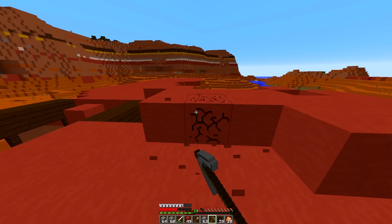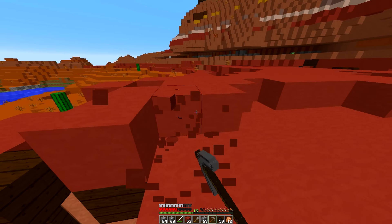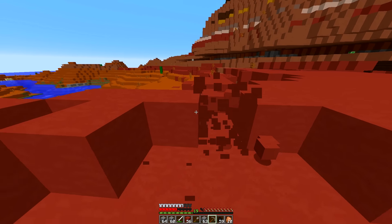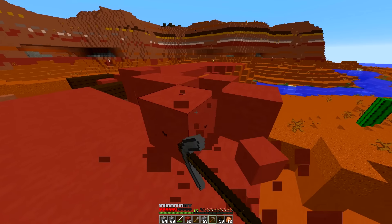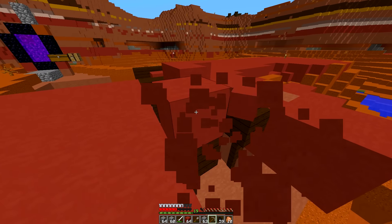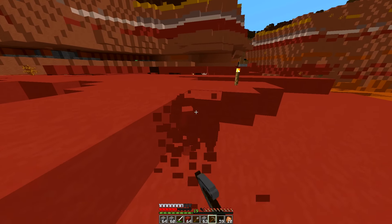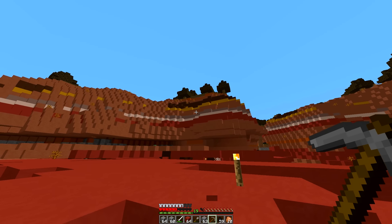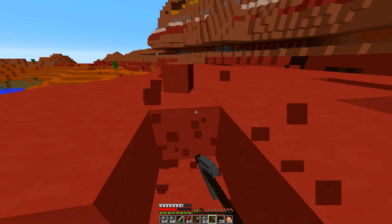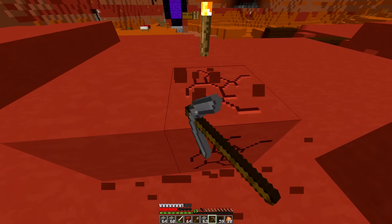It wasn't actually too long ago the last time I was here, and we don't need too much of this so we won't be here too long. The only bad thing is I only brought a stone pickaxe — I don't know why, I normally have iron in my inventory. It's a little inconvenient because it takes a lot longer, but luckily we don't need too much. We were actually here not too long ago getting our orange stained clay for our sign.